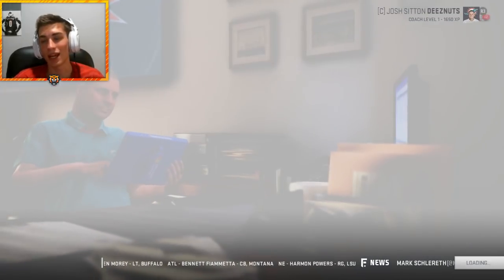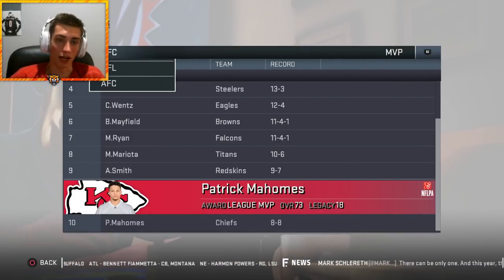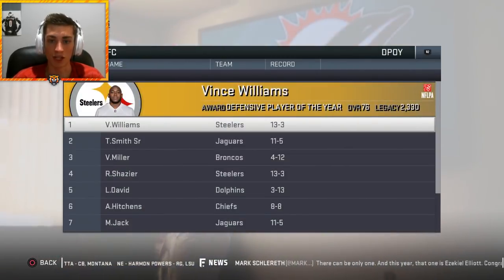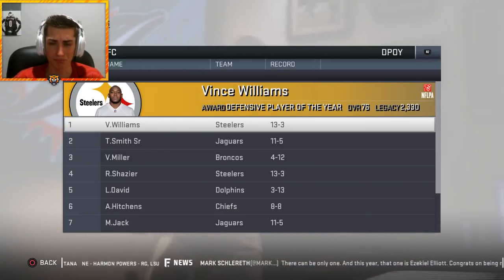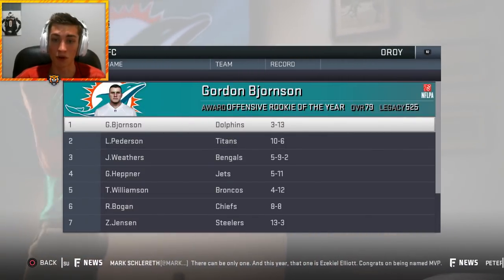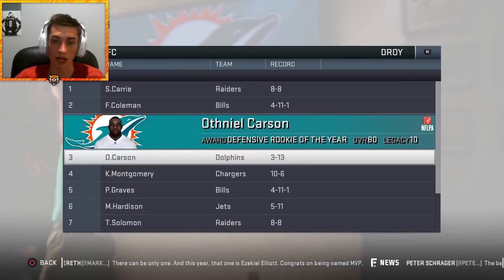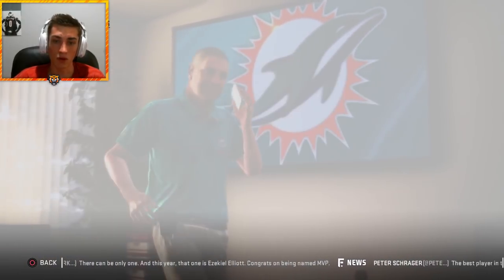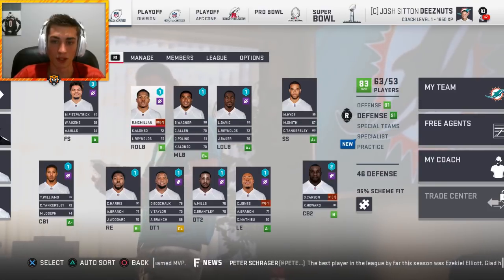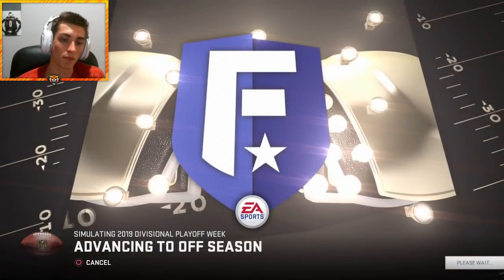Ezekiel Elliott wins MVP. No Dolphins in offensive player of the year. Defensive player of the year goes to Vince Williams. Lavonte David ranked fifth and Bobby Wagner ninth in voting. Offensive rookie of the year goes to Gordon Bjornsson — questionable why. Othniel Carson ranked third in defensive rookie of the year. We went three and thirteen, so we only have a few XP points to spend. Season three should hopefully be a playoff year.